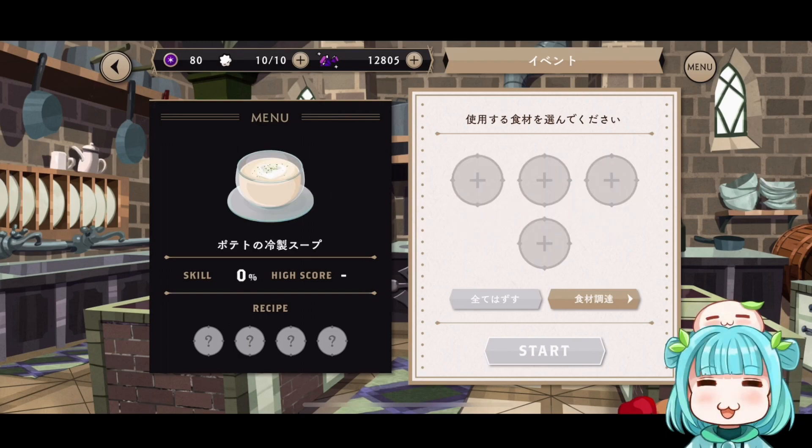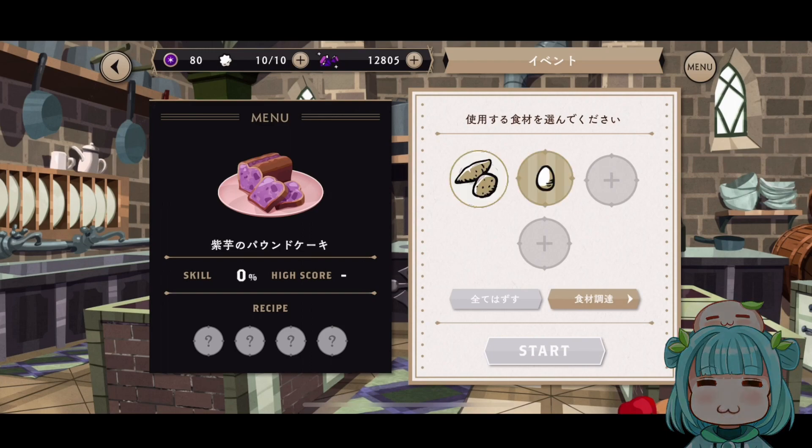Next, we have the potato soup, which uses potato, onion, milk, and consomme. And finally, we have the purple sweet potato pound cake, which uses potato, egg, milk, and sugar.